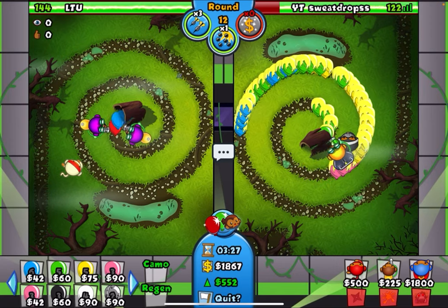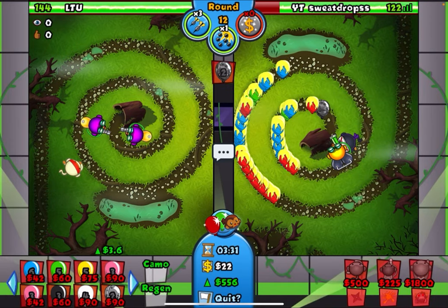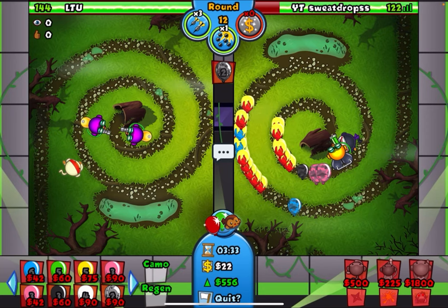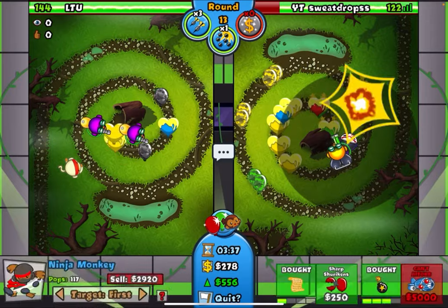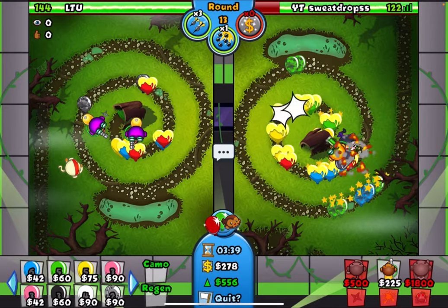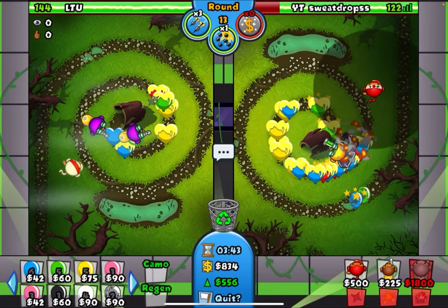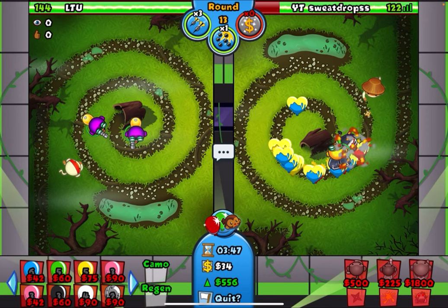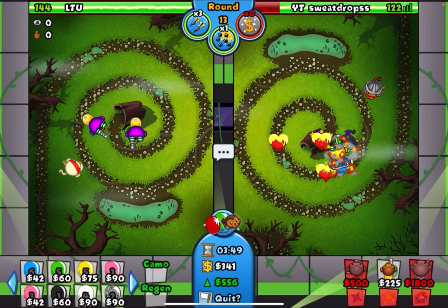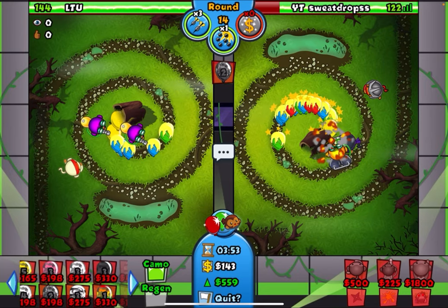He's going to be sending whites at me but glue solos that on this map. I don't really know why you would do this to yourself. He's definitely going to send camo lead here — there we go. We're weak to camos right now. Flash bomb does okay against those camos for now, but we're going to want something else to deal with camos — something like another ninja. And now we're going to send camo lead at him.